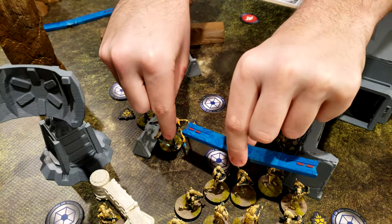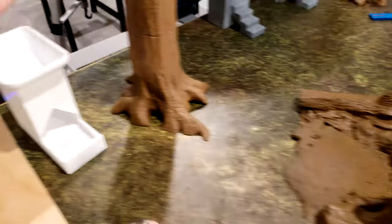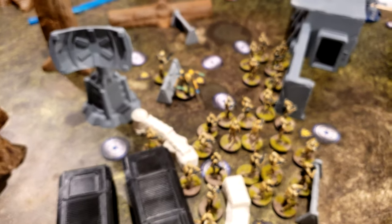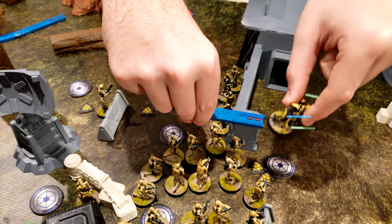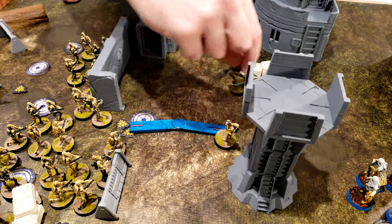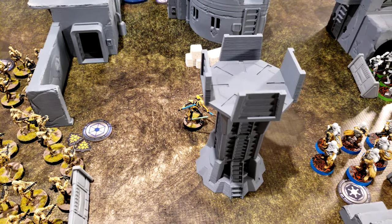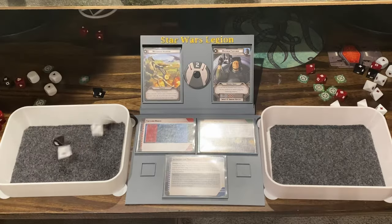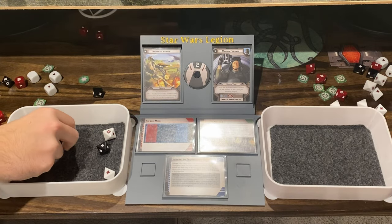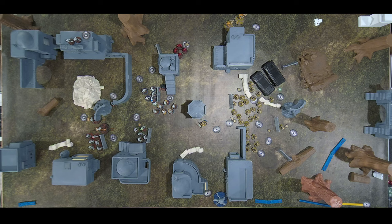Grievous rallies and keeps his suppression but is fine — still relentless. He moves over here and over here carrying a droid with him, then shoots his pistol with Relentless at the snowtroopers. Three hits — pierce through, no cover. Save one — so three dead snowtroopers. Snowtroopers going down fast.